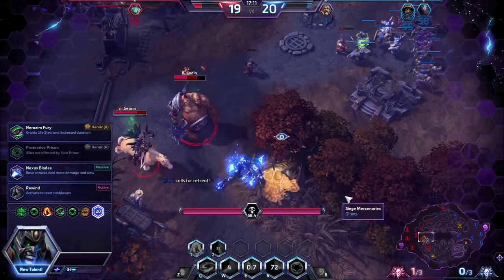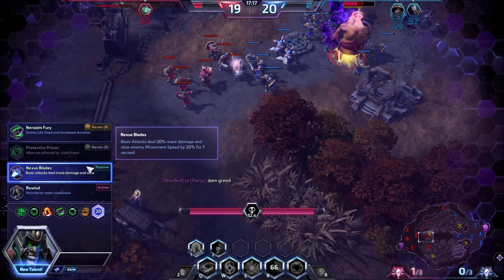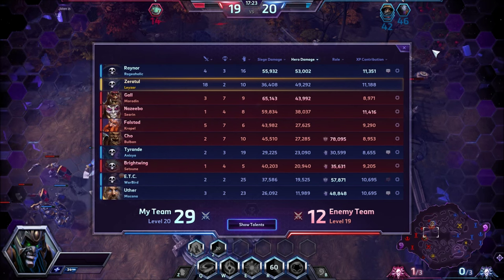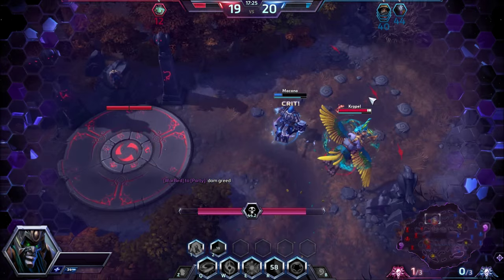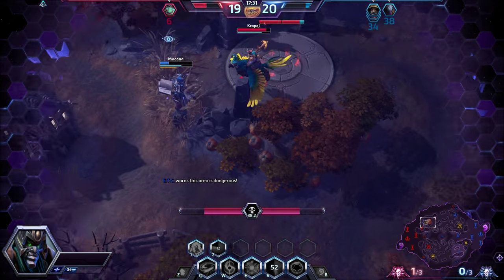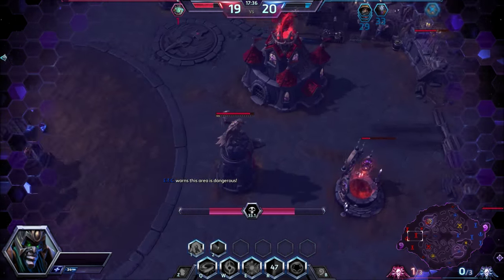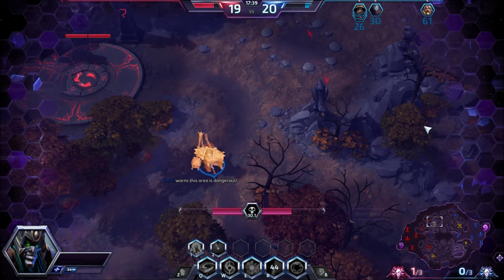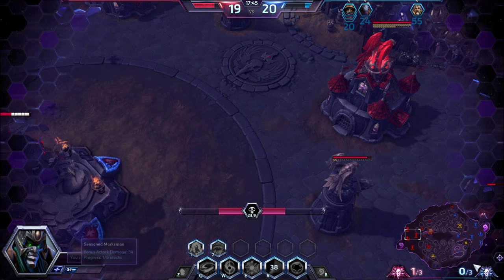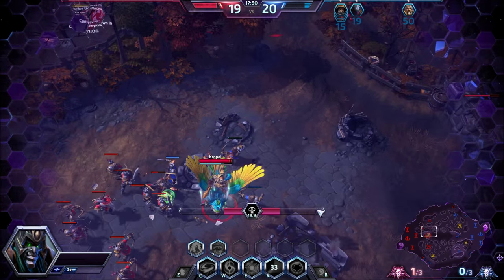Talent at level 20 — we're going to take Nexus Blades: basic attacks deal 20% more damage and slow enemies' movement speed by 20% for 1 second. That fight wasn't really too good, but no problem. Ideally, what I would have done was leave them alone when the curse was almost up and go for their boss, forcing a fight there where they wouldn't have the privilege of towers and cores. What actually killed us was the towers and the core — the enemy team didn't really kill us. We're still a little bit in front and I have faith we'll wreck them this game.